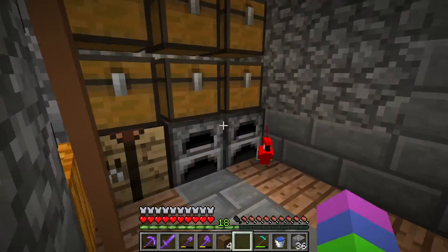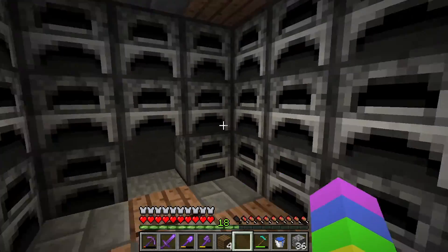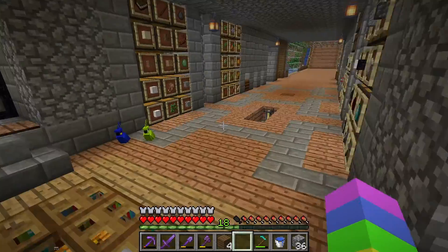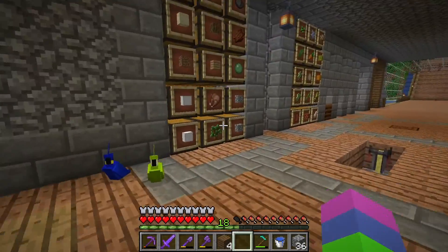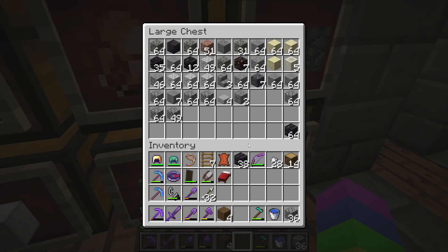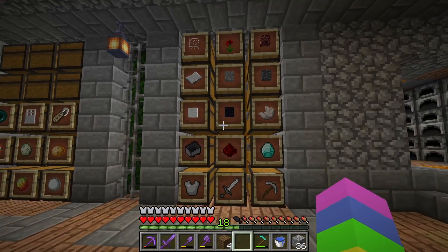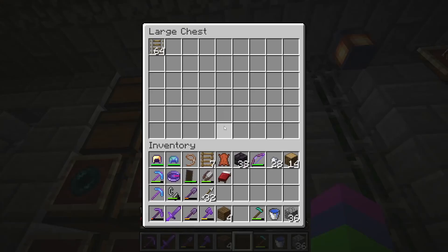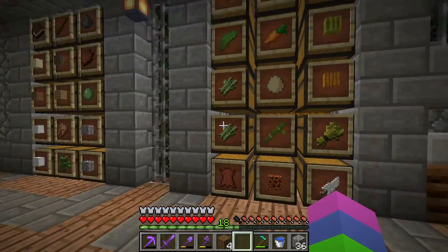There's just some furnaces here too. Over here is my main furnace area - pretty self-explanatory, it's not automated or anything. I'm going to make a super smelter later on. I do have an iron farm, which explains all this iron. These are just kind of my chests, so you can take a look at the categories - pause the video if you want. And there are some more categories in here, I just don't have enough item frames to label all of them.